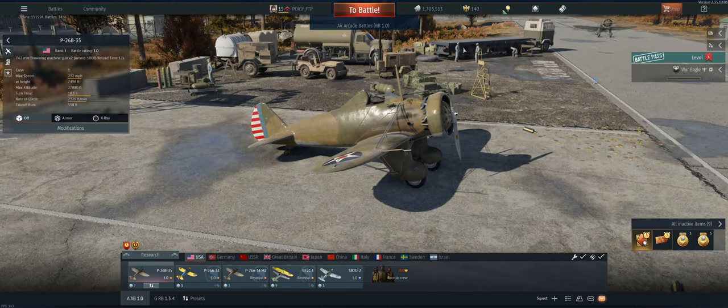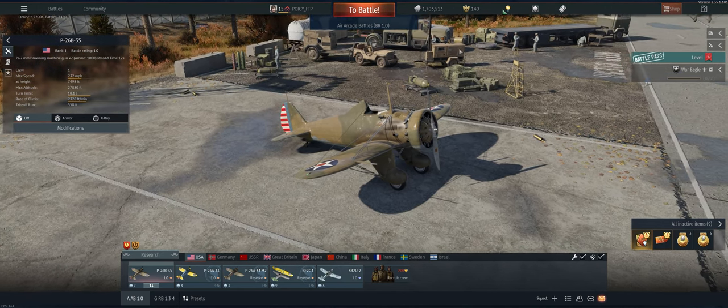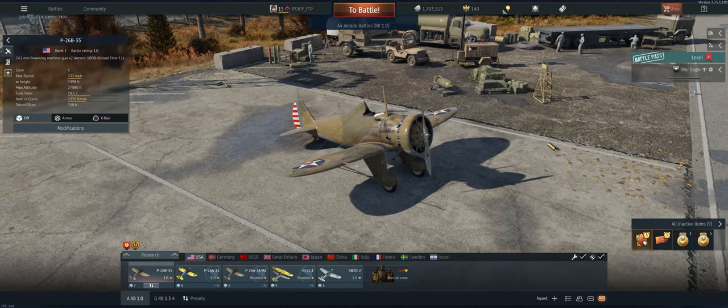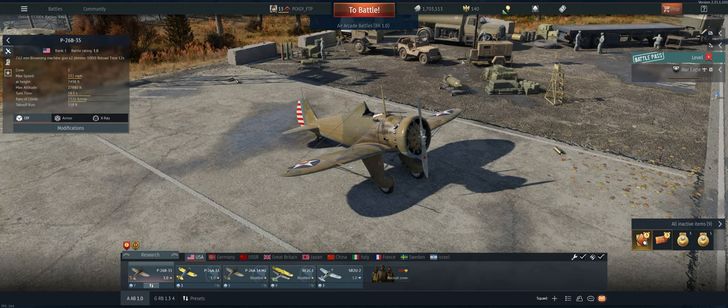So this should be an energy fighter — it's fast, it climbs well, it holds speed well, it dives well. But there are two problems with this being an energy fighter at 1.0. One is the maps are so short, there's just not enough time to get more than a few kills flying the plane right, and we want to get more to get this thing spaded faster.